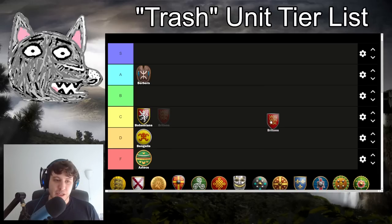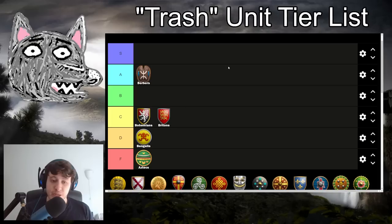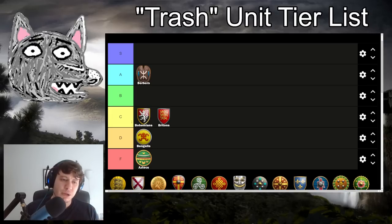Also in C tier is the Britons. Your halbs are generic fully upgraded, your elite skirmishers miss thumb ring but do have one extra range possible with Yeoman, and your light cav miss bloodlines and the Hussar upgrade. It's a bit more well-rounded trash tech tree than Bohemians, but nothing really stands out. Also worth noting: Bohemians have the potential for trash monks, but this usually isn't seen much in 1v1s because it comes very late - still not going above C tier. Britons: nothing really stands out, decent enough, but not very mobile.